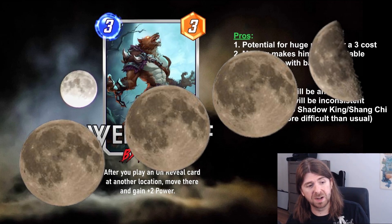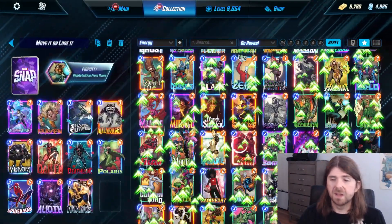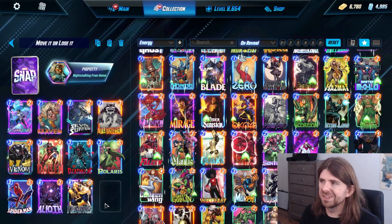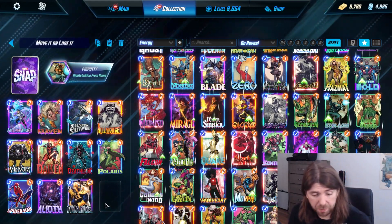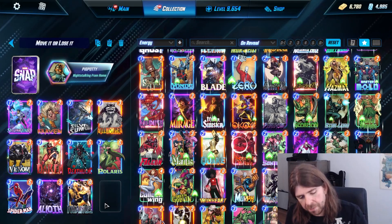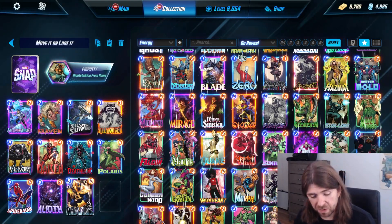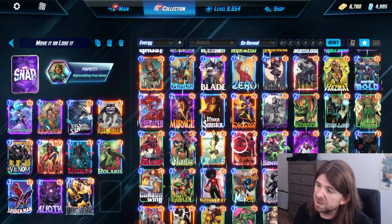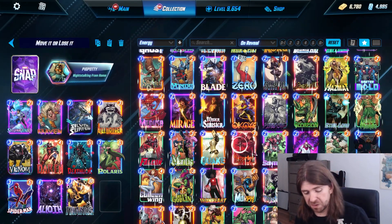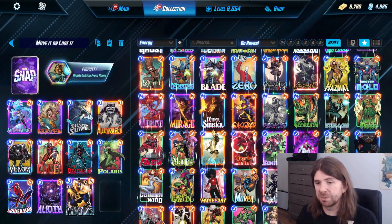Still, with that said, I do have a couple of deck ideas that I'm eager to try out. So let's hop over to my collection. First, I have what I call the 'Move It or Lose It' deck — a hybrid destroy-move deck. The first synergy that's immediately obvious is that since he costs three, let's find a way to put him in a Surfer deck. You also want a number of cheap on-reveals to help him grow. Thanos and his Infinity Stones give you several cheap on-reveal cards and fill in the gaps when you're playing threes.